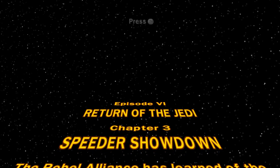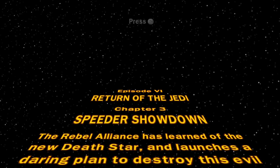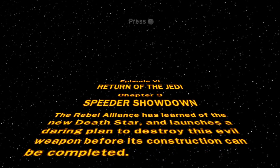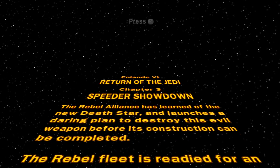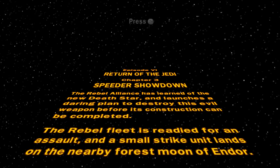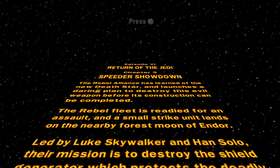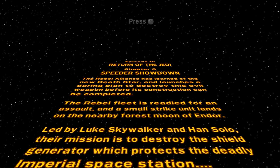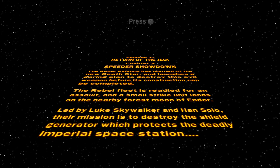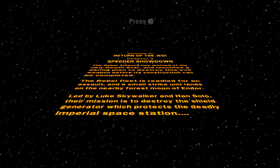So episode six, Return of the Jedi, chapter three — Speeder Showdown! This sounds like it could be fun. The Rebel Alliance has learned of the new Death Star and launches a daring plan to destroy this evil weapon before construction can be completed. The Rebel fleet is readied for an assault and a small strike unit lands on the nearby forest moon of Endor. Led by Luke Skywalker and Han Solo, their mission is to destroy the shield generator which protects the deadly Imperial Space Station.